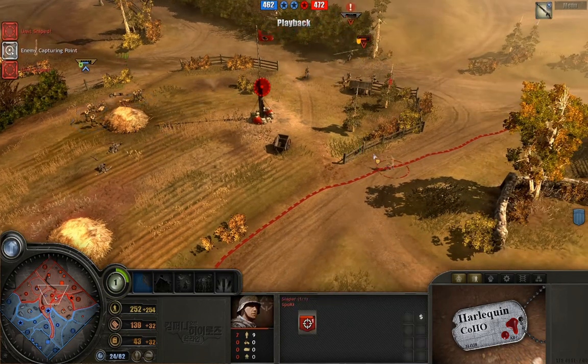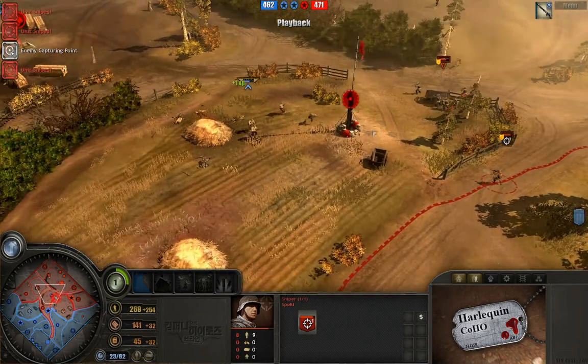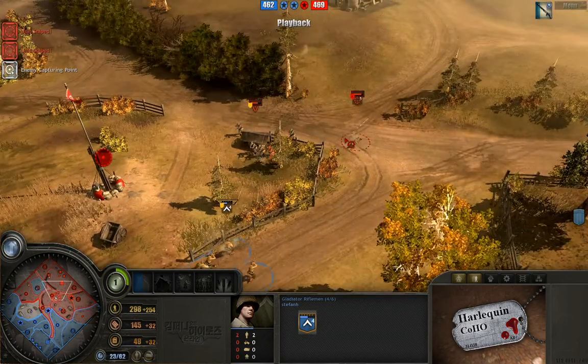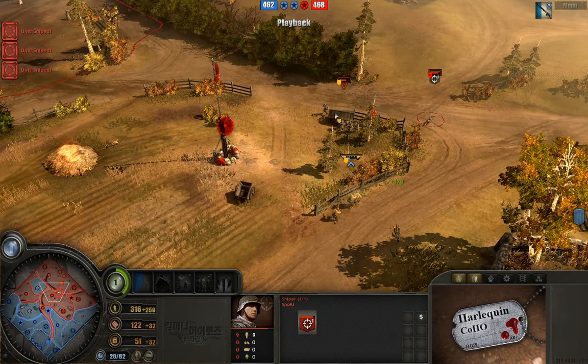This sniper is nicely positioned in a central spot giving good sight over all corners of the map. The riflemen run in, and I'd like to see gladiator riflemen charge up and sprint in. But just look at how he's backing away the sniper — he takes one last parting shot, knowing he's got enough.